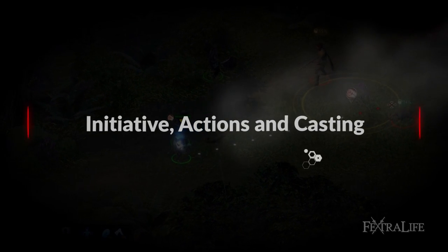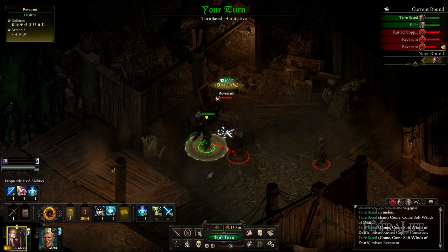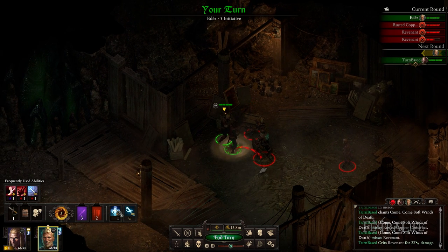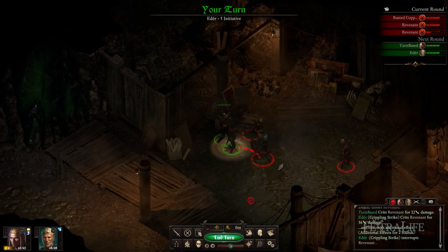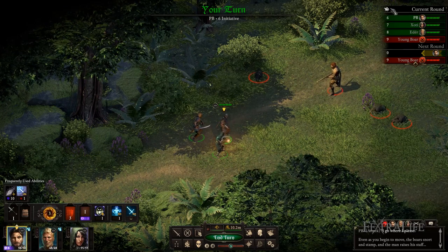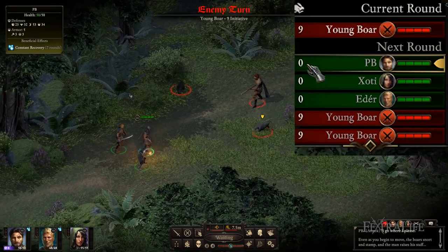After the first round of combat has ended, characters will begin the second round with only the initiative they have accumulated during the first. Their base initiative — the one on their character sheet — will have been wiped clean, and they will now have an initiative based on what action they took during their first round. Every round thereafter, each character will only have initiative based on the action they took on the previous round. Note that this is not reflected on the character sheet, but you can see it in the top right-hand corner of the screen if you click the white initiative button there. Also note that characters who take no action will have zero initiative on their next round.